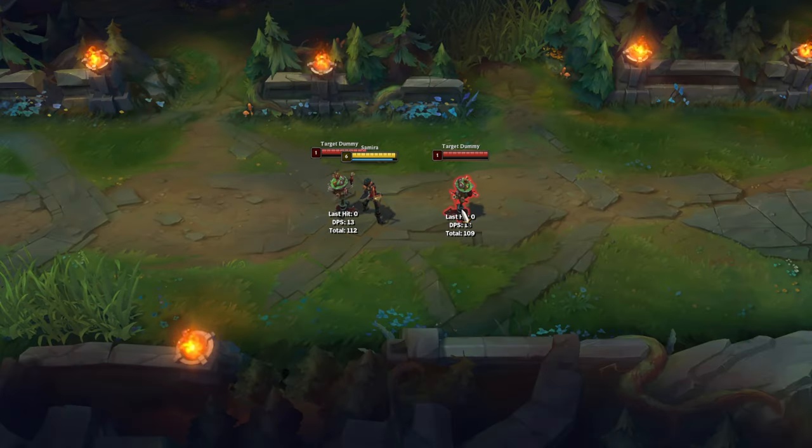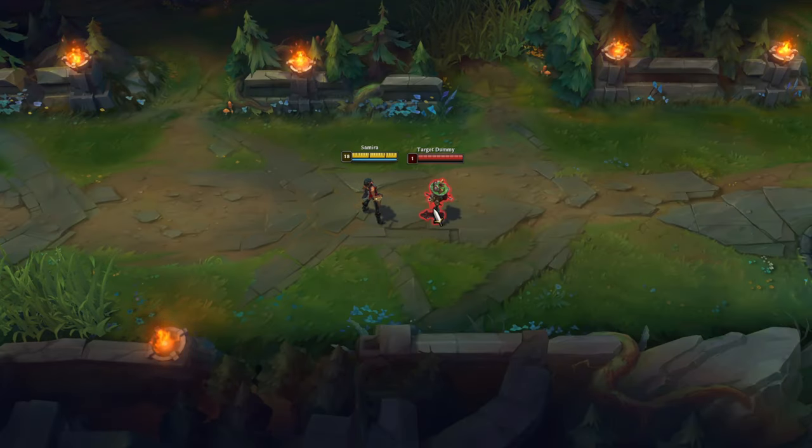With her melee Q you can even hit enemies that are behind you, but for this trick to work there must be another opponent in front of you. Samira's melee Q deals more damage than the ranged Q.